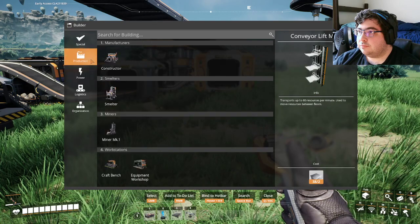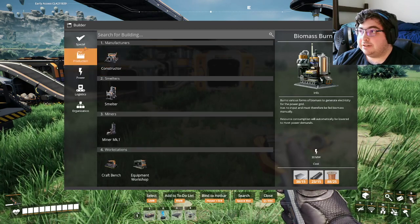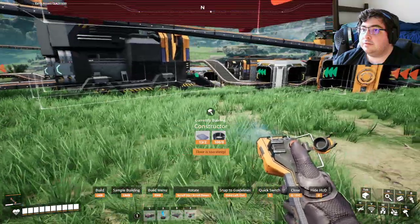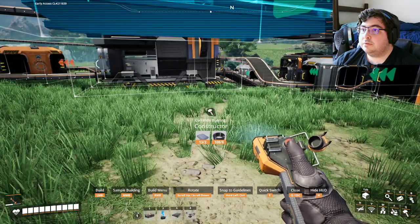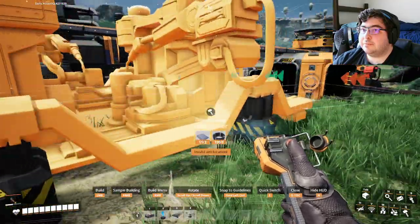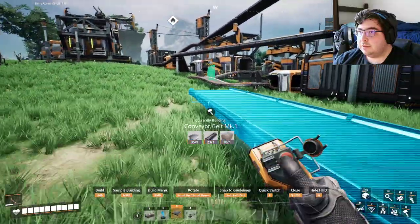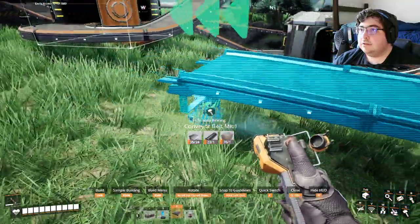I'll put this over here a little bit out of the way. I need one constructor for plates, one constructor for rods. And then I'll need a storage for finished goods — I'll put that right here. That's my storage for finished goods for now. So what we're going to have happen here — this actually is going to be set up as my plates.